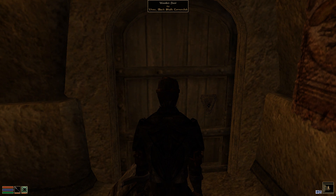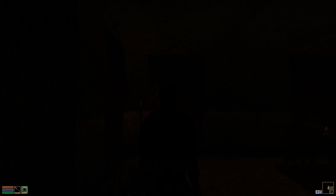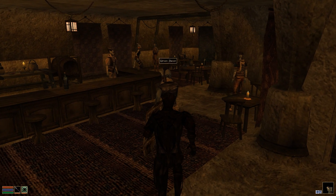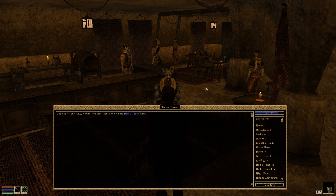Let us enter the Black Shulk Corner Club. An NPC confronts us: 'Get out of our way, Enwa. We got issues with this filthy lizard here. His kind aren't welcome here. He belongs in the swamp with the rest of them.' That's a bit xenophobic. This concerns me, because Julia is an Argonian — and that might be him. So this could get tense.